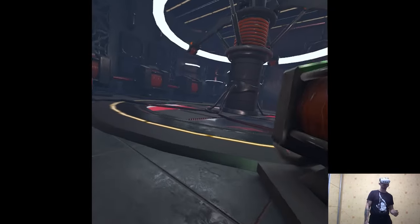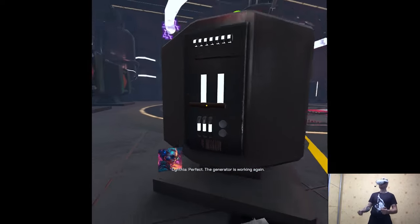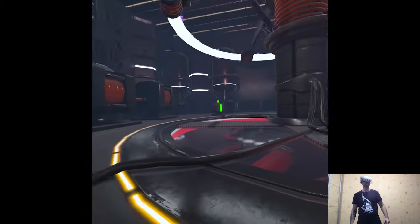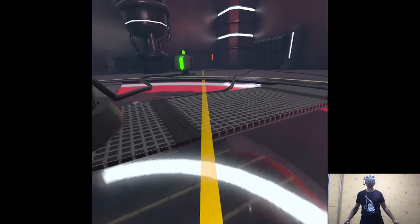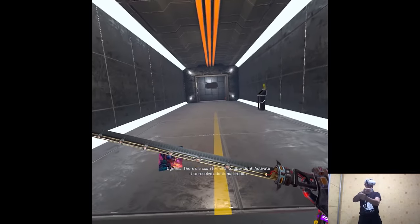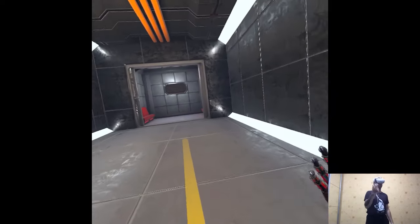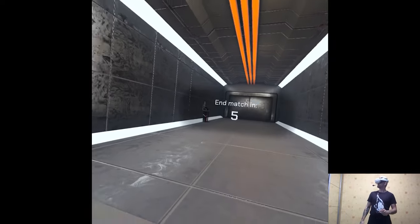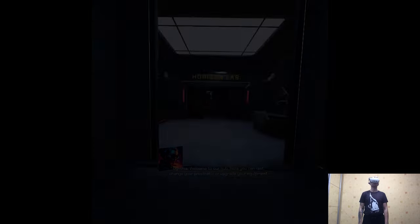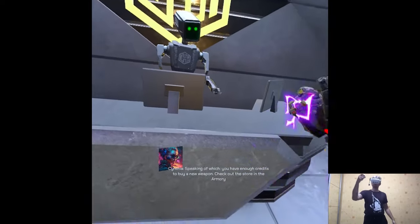Is there some point to the gameplay though? I mean, I enjoy it. The generator is working again, our job here is done — proceed to the next elevator, just follow the yellow line on the floor. There's a scan terminal to your right — activate it to receive additional credits. Welcome to our hub — here you can rest, change your prosthetic, or upgrade your equipment. You have enough credits to buy a new weapon — check out the store in the armory.